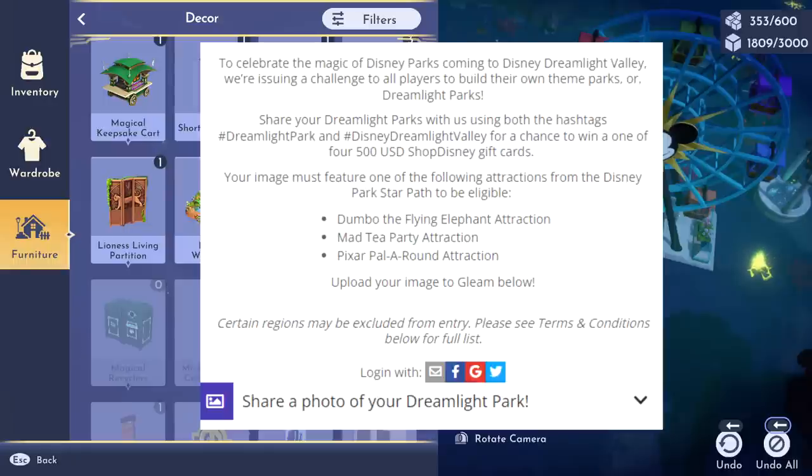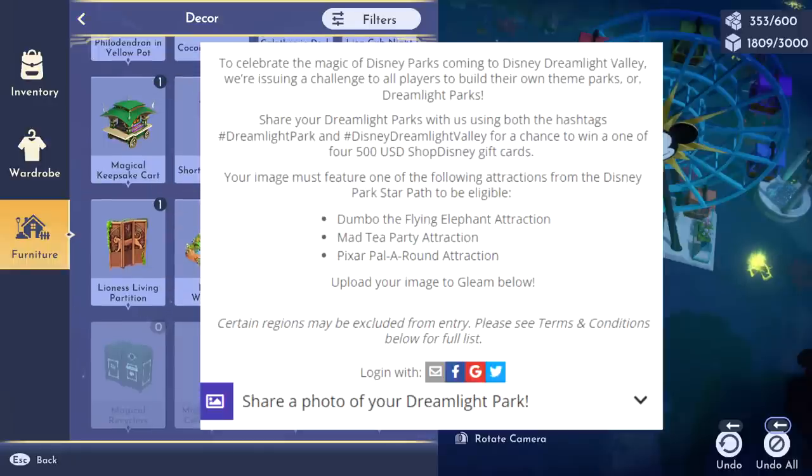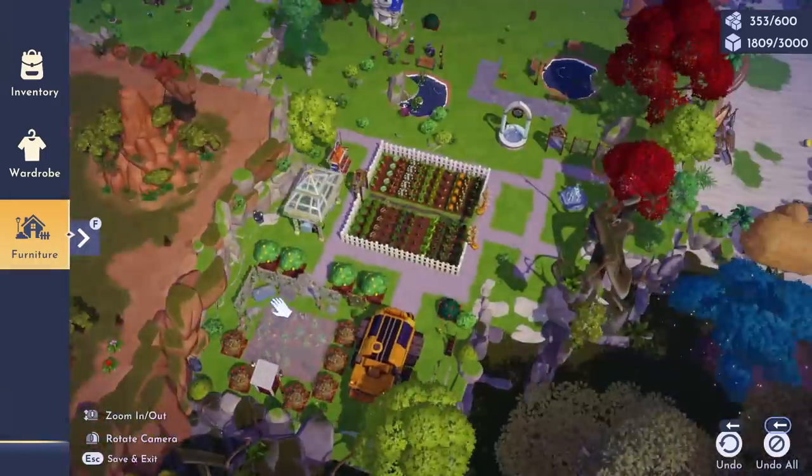If you share a picture of your theme park to Facebook, Instagram, or Twitter using the hashtags #dreamlightpark and #DisneyDreamlightValley, you could win a $500 Shop Disney gift card. I'm putting links to both the article and the actual Gleam page for more information on the sweepstakes.